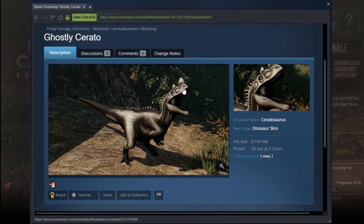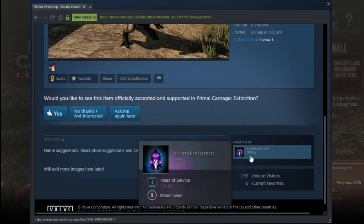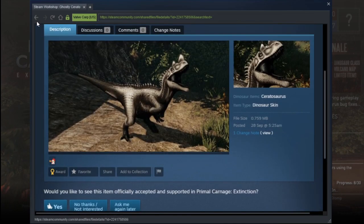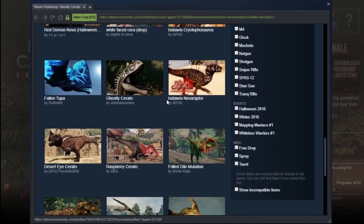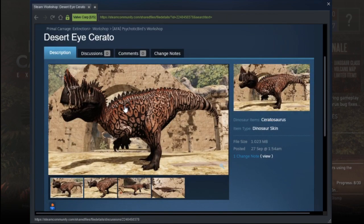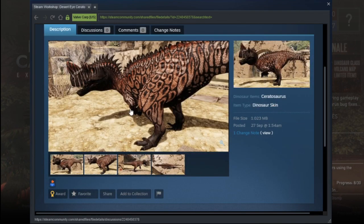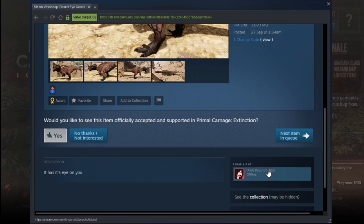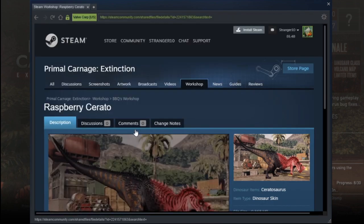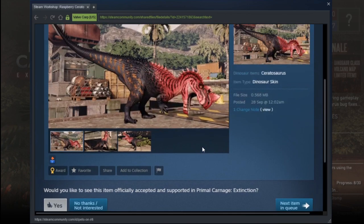I think this is what I was talking about — skins that aren't too vibrant but have a good effect. This is the Ghostly Cerato — it's okay, I like that. What's this — Desert Ice Cerato? It looks like melted cheese but yeah, it kind of reminds me of the Furious Acro which I do like, so I approve of that.